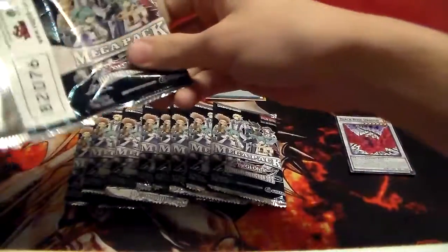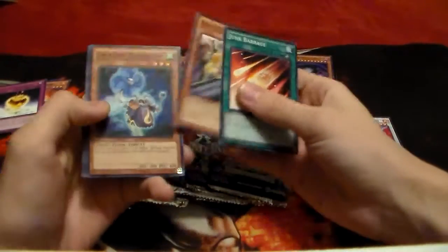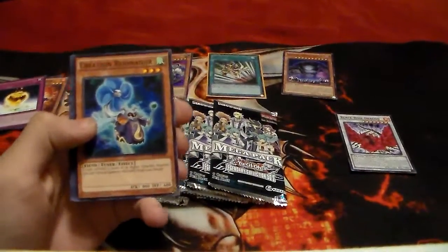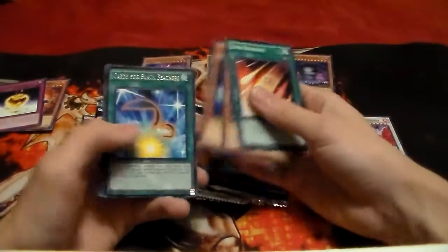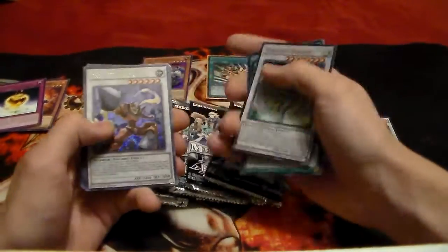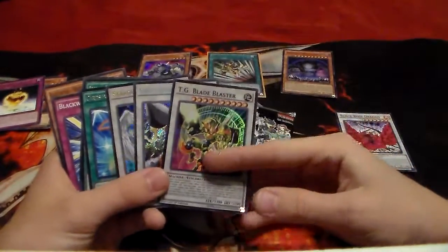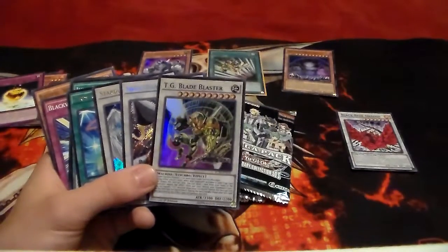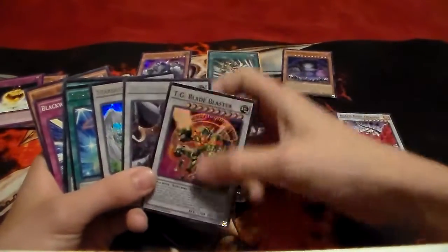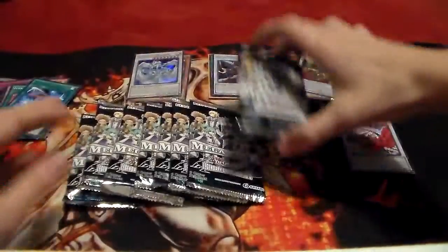Pack two — this is already kind of worth it honestly. We have Junk Barrage, Road Synchron, Creation Resonator (that's actually one I needed because one of my friends wants to make the little Resonator Red Dragon deck), Cards for Black Feathers, Stardust Dragon, Drill Warrior, and TG Blade Blaster. That's kind of cool — just re-watching season 2 of 5Ds, I'm at the beginning where Yusei's fighting guys with Mech Lords and trying to beat them without his Synchros, and one of the guys pulls out a TG deck. So there's our ultra, secret, and super.